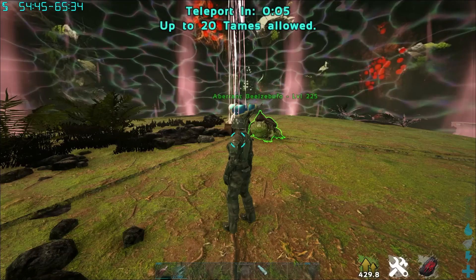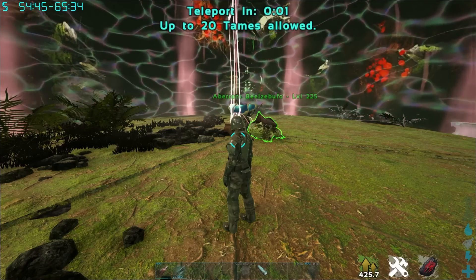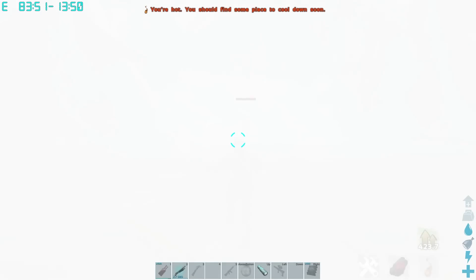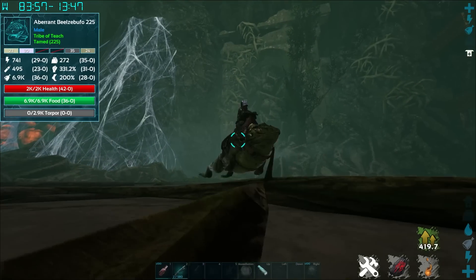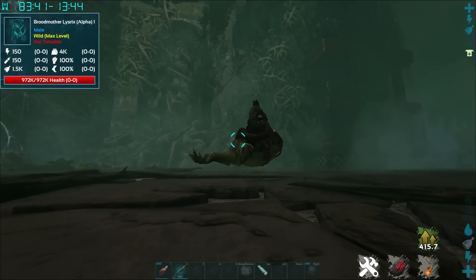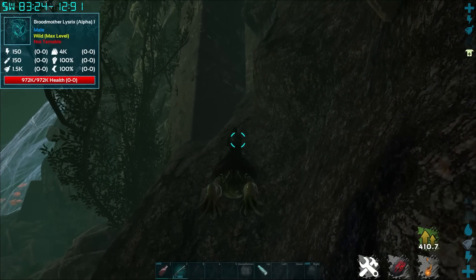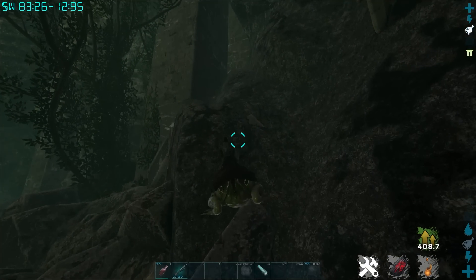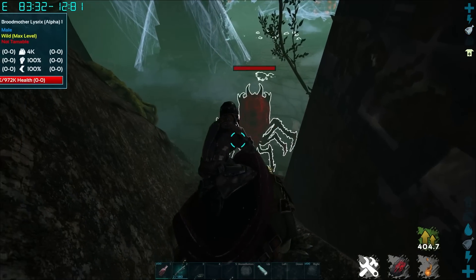Hopefully this kind of stuff helps you out. Make sure you smash that like button, leave a comment below for the algorithm, and consider subbing to the channel if this helps you out. Basically, as soon as you spawn in, get on your Beelzebufo, find this collapsed door up there. She's going to freak out and start coming towards me. Once you get to this collapsed door, jump up on the right-hand side over here, and you're going to end up in this corner right up in here.